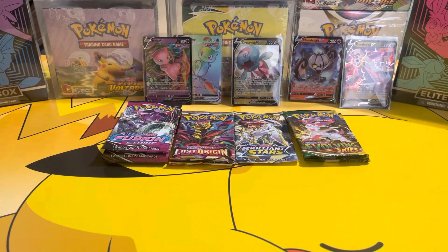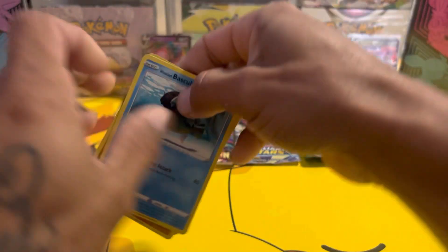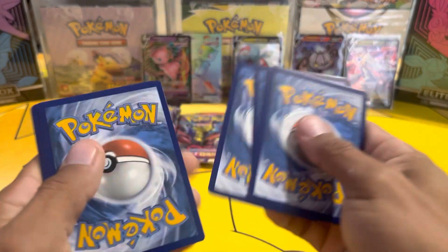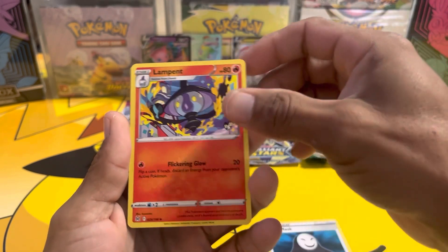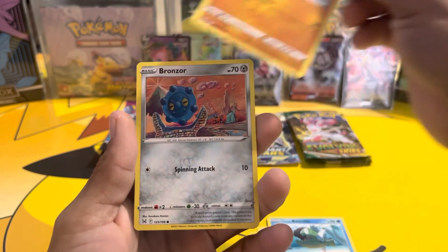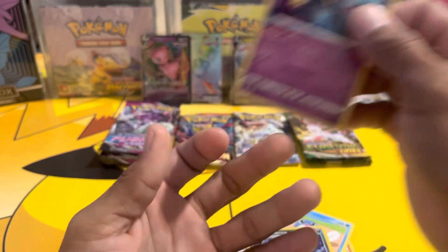Go back to Lost Origin — energy, Panic Mask, Rampardos, Rhydon, Basculin, Mamoswine, Bronzor, Phalanx, Poliwag, Honchkrow, reverse, and the Bayonetta — not hollow.